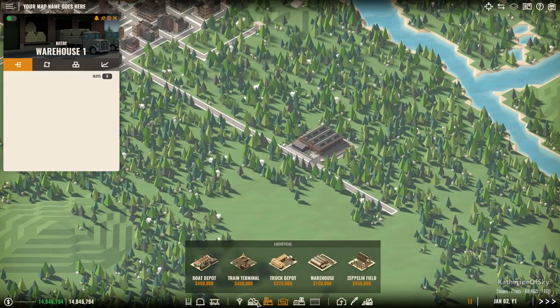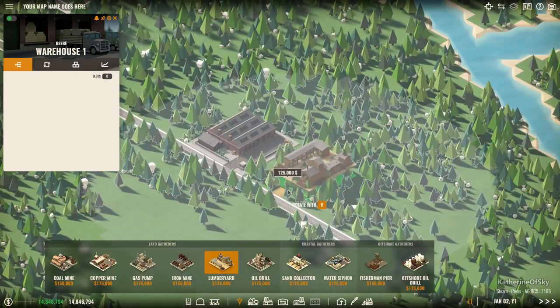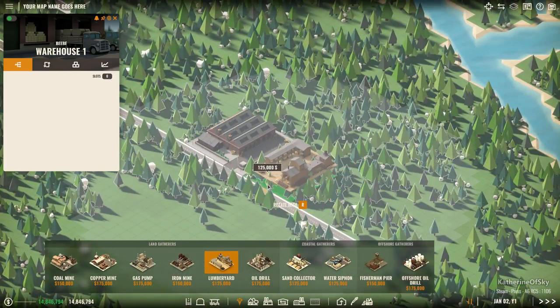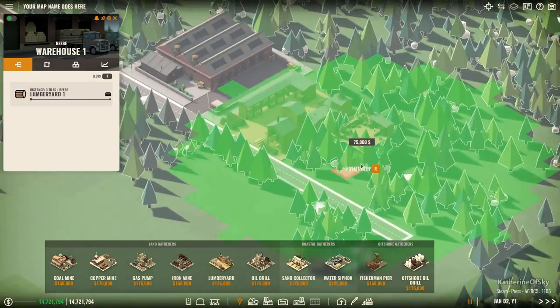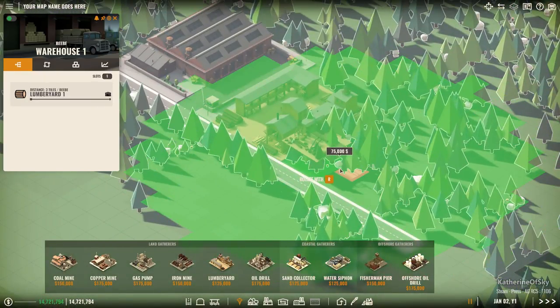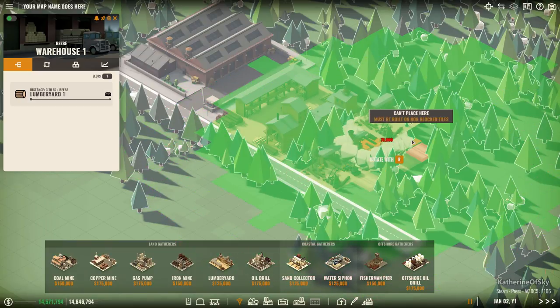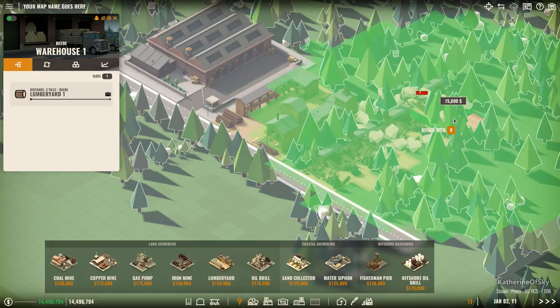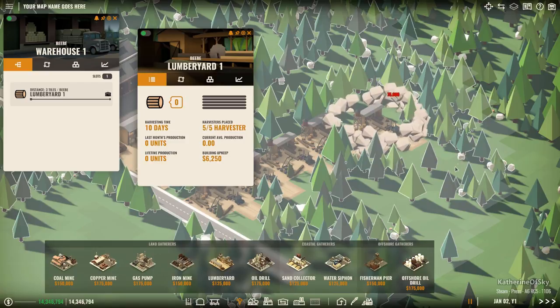So let's start off with our basic product which is wood, and that comes from a lumber yard. We'll put it like right here. Okay, there we go - we're just gonna put five lumber yard buildings down here.